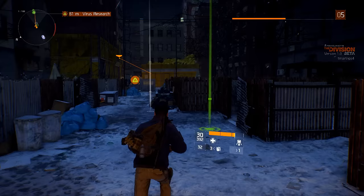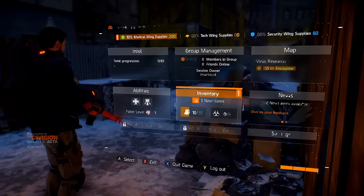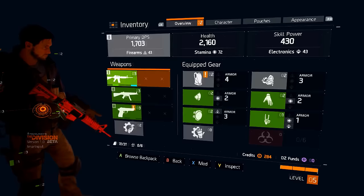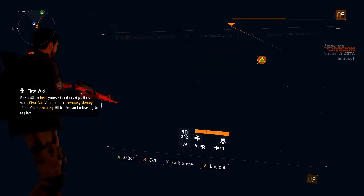There's a guard vest, I'll go ahead and take that — and a 1911, why not. So should we go to our inventory and equip this stuff? Where's that guard vest we just got? I don't know how it works.